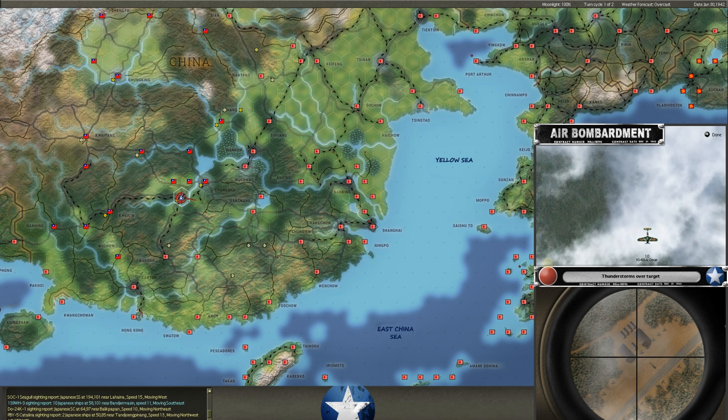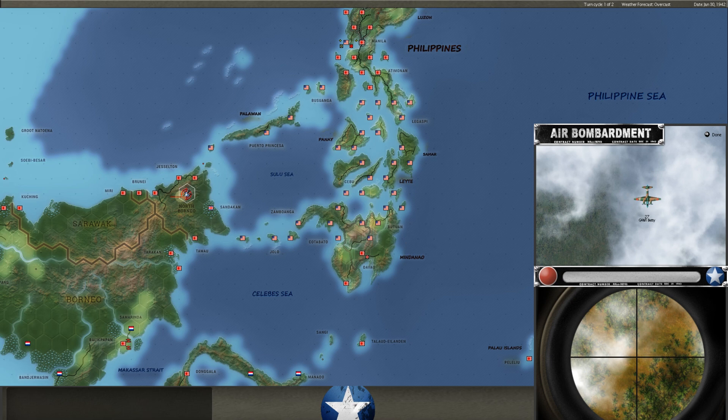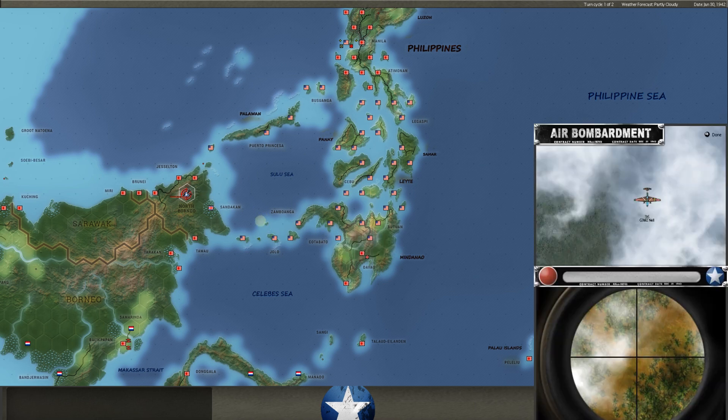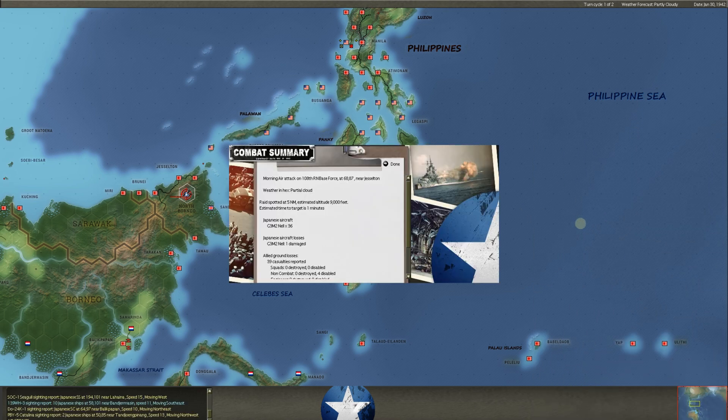Now the Chinese air component of the game. As we do every turn, 10 Oscars sweep over the top and find nothing. In North Borneo we have a group that's essentially turned into partisans up in the mountains. We take 30 casualties from 27 Betty Bombers. As somebody brought up in the comments, it's very true — he's using these bombing runs to train his pilots. He's just bombing and bombing and bombing. Does this unit matter? No. But all of these pilots are gaining more and more experience.